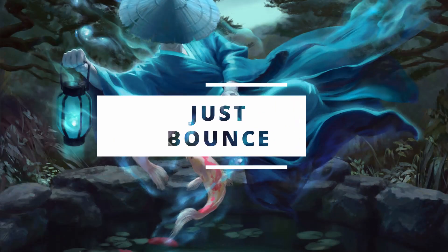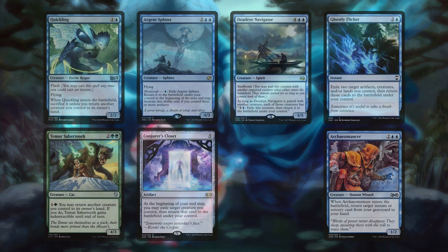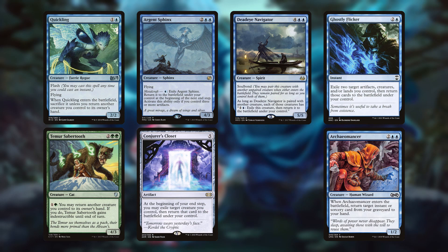The other method of obtaining clues is by flickering creatures while having Lannis in play. The bounce cards are Quickling and Temur Sabertooth, and the flicker cards are Argent Sphinx, Conjurer's Closet, and Deadeye Navigator. We also have the flicker combo engine: Ghostly Flicker and Archaeomancer. I think engines are the way to go in this deck, and overall this makes for five flicker or bounce engines, four of which are standalone cards rather than a combo.